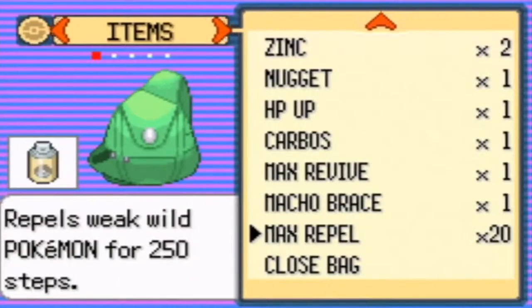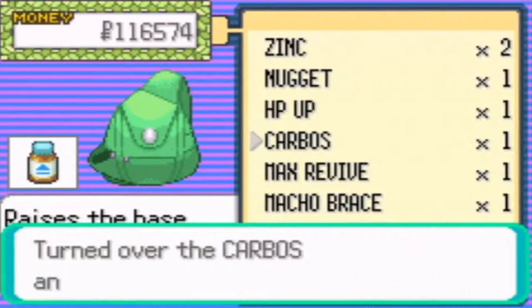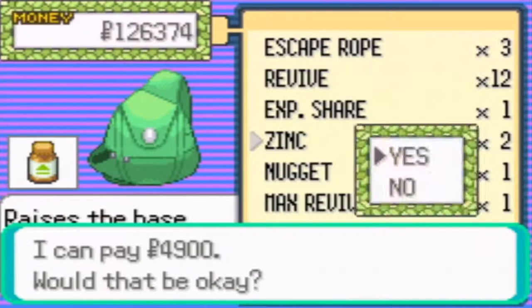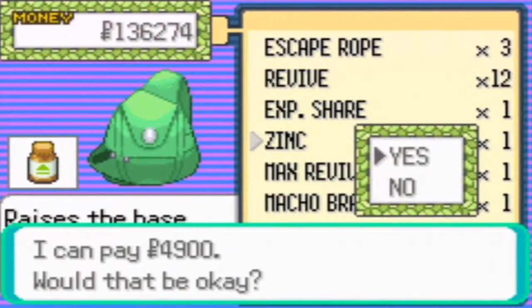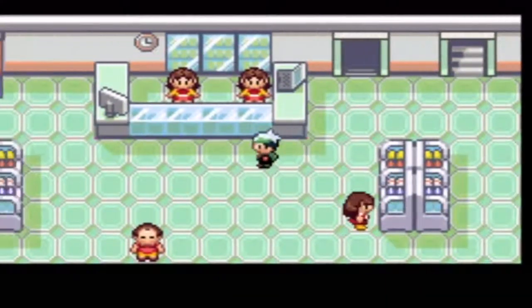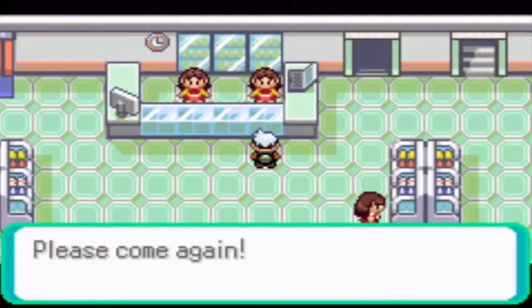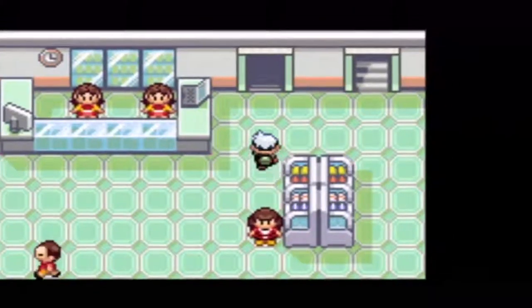Now I'm gonna sell some items. I'll sell my HP Up, my Zinc, my Nugget, and my other Zinc. There are some other items I'll put in my PC later off-screen. I don't want any X items to be honest. I'll keep the protein items - vitamins and minerals you could say. And yeah, there we go.